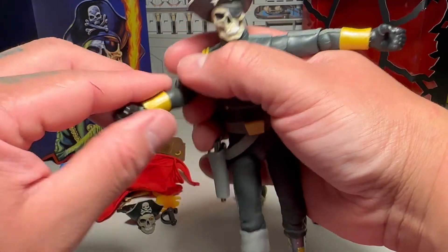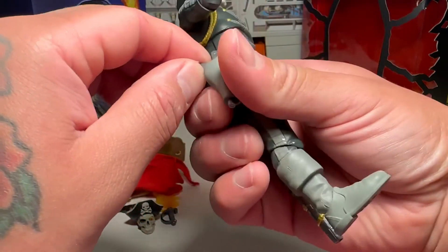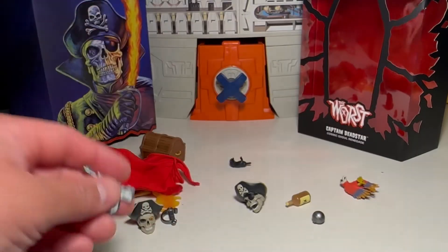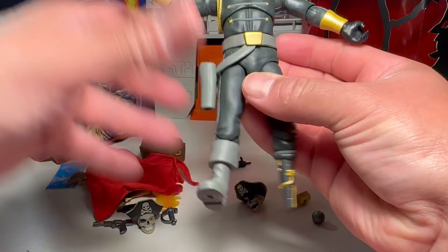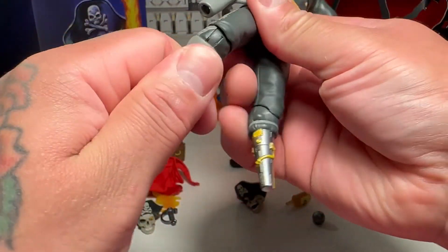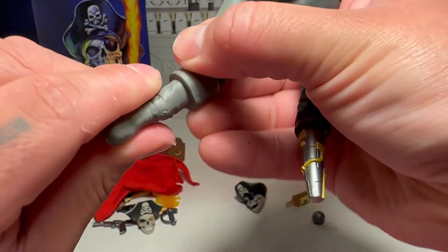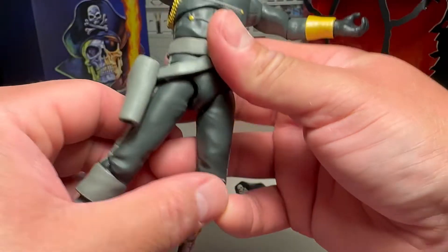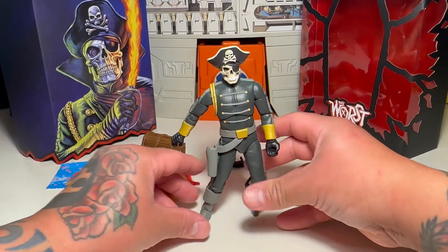He's got double-jointed elbows, swivels, a side hinge. And he's got a laser gun — here's his laser pistol. He's got a waist twist, somewhat of a diaphragm that doesn't really do much, but he can actually do pretty good splitsies. He's got knees, swivel, no cut in the boot, and then rocker, pivot, swivel — all that. And we've got his robotic peg leg, which is rad. He stands pretty well even with his peg leg. That is awesome.